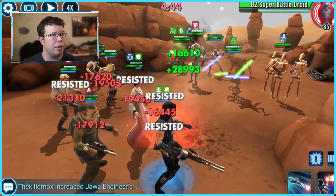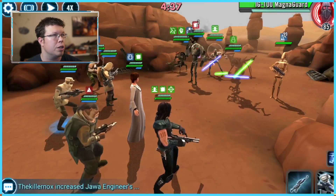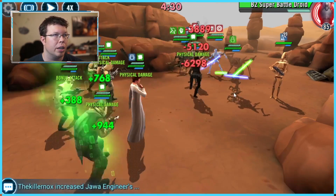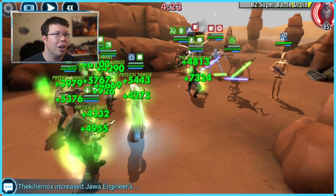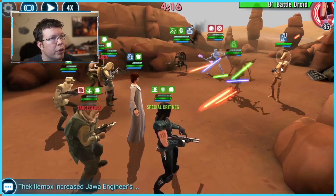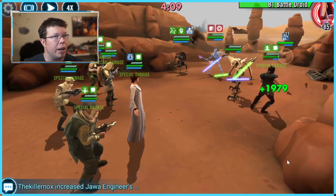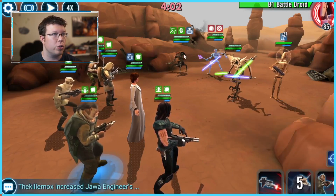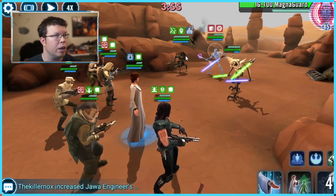Remember that Mothma dispels debuffs as she goes along — whenever someone takes a turn and attacks, she dispels someone's debuffs. You can see Magna Guard here was taunting and he did get stunned. If he gets stunned you're good to go — by Scout it's not a reliable stun, however. So you want to make sure you have a way to get rid of that taunt, which is doing a non-attack special that's going to summon Worthless Guy to help you dispel it. You can actually just hit Droideka and dispel it with Worthless Guy, and he's going to do less damage. We killed B1 here — not a bad choice anyway.